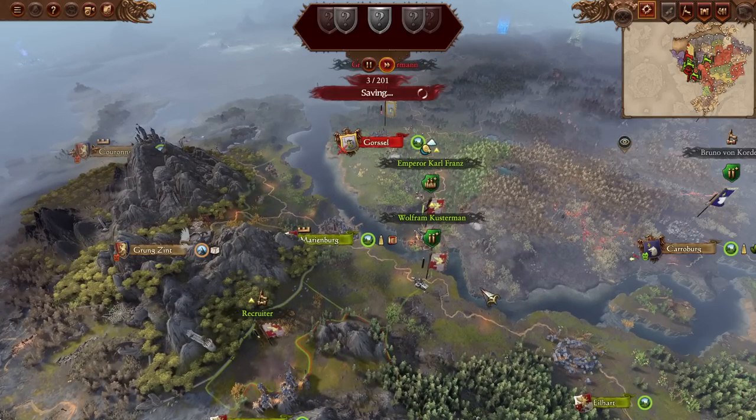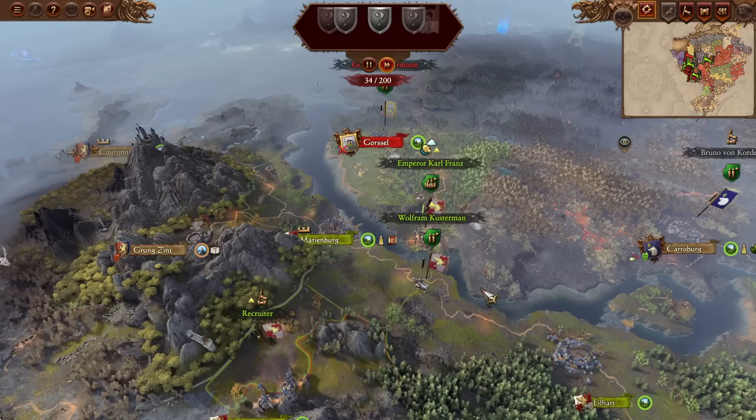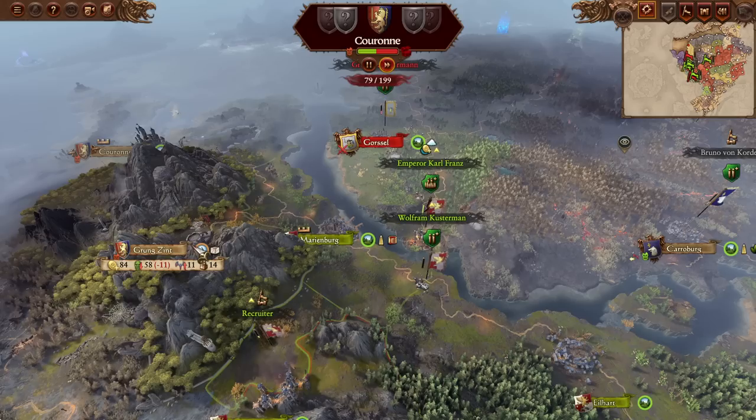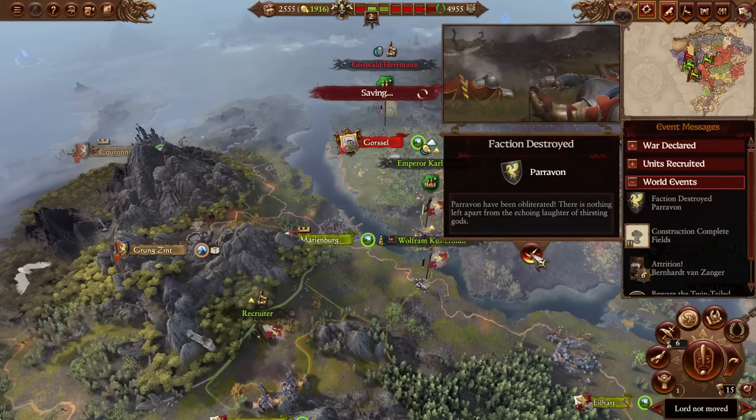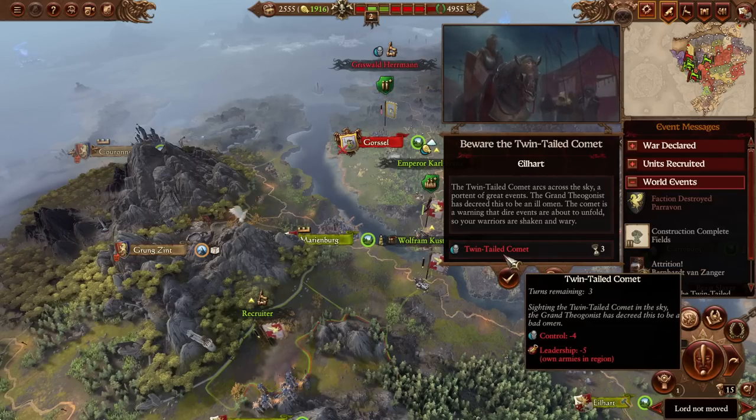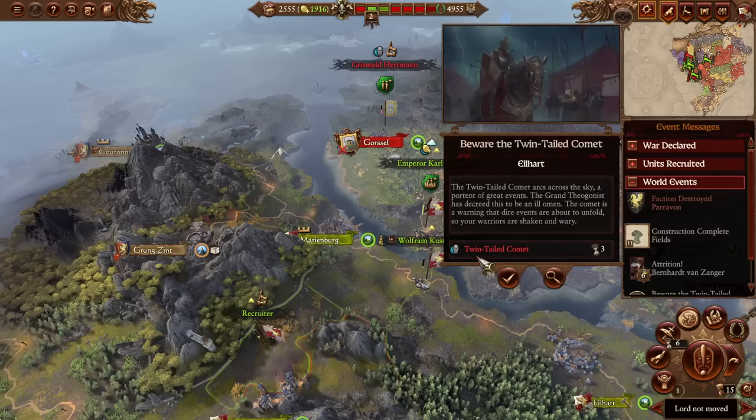See if anything interesting happens. Please Luwin - do not declare war on us, we should be friends. Although taking Kuran probably wouldn't be the worst thing in the world either - it's a fairly nice province to have. Grung Zimt has marble and nothing else. We also got to keep an eye out on caravans coming in to try to get trade agreements going with our Cathayan future friends. Faction destroyed: Paravon - okay, that's actually great.